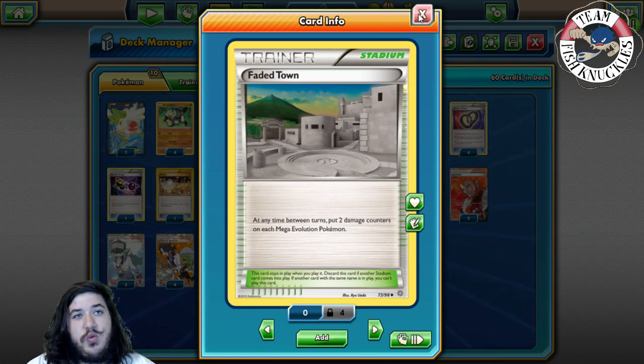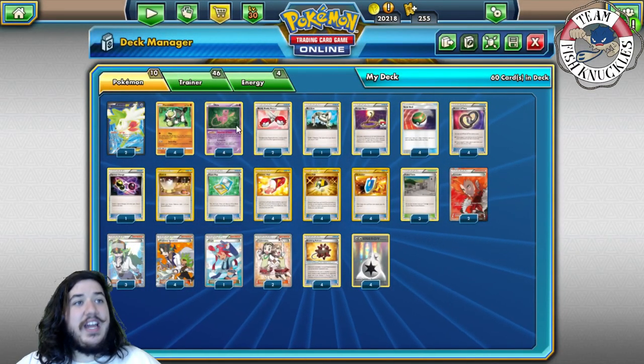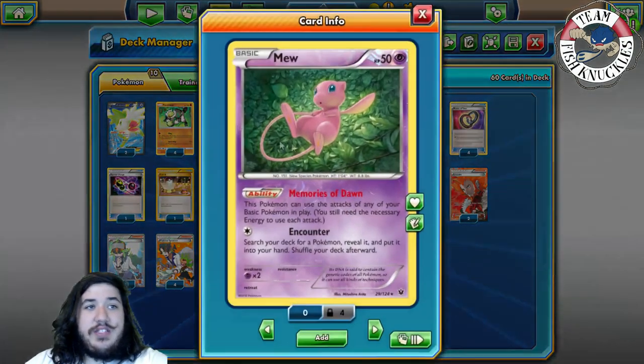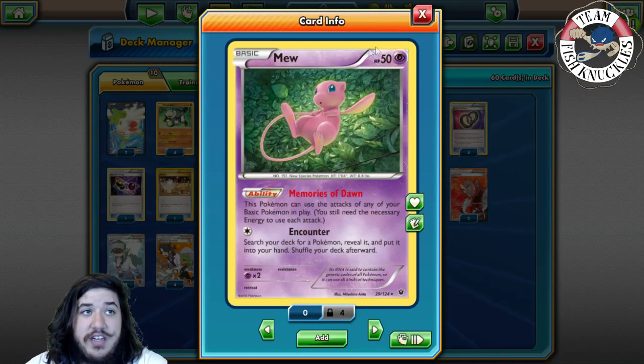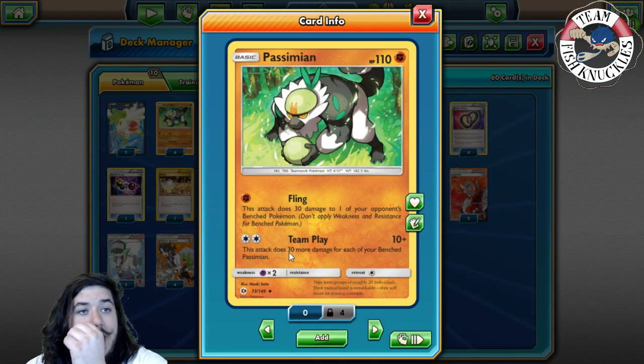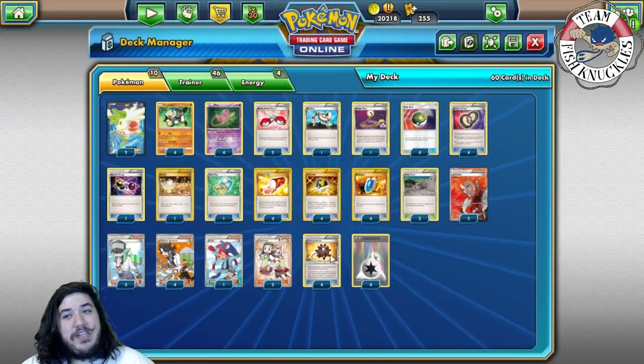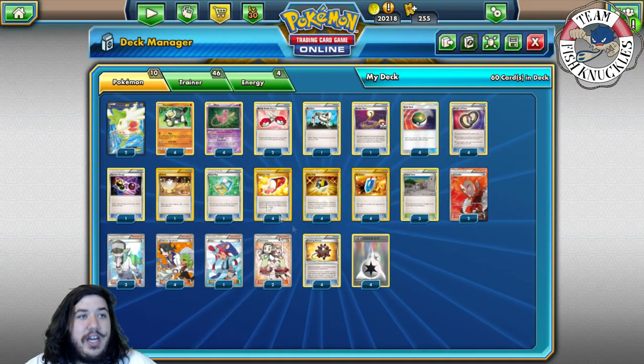Except for the 220 HP Pokémon, but you just pass on those. The main point of the deck is to use Mew's Memories of Dawn to copy Passimian's Team Play doing 130 damage, because you have four in play — three, six, nine, twelve plus ten equals 130. With Burst Balloon that becomes 190, and we'll be taking knockouts that way.